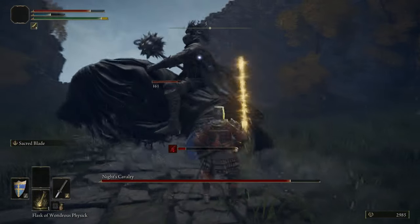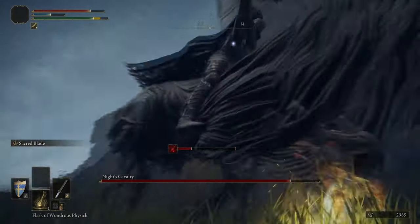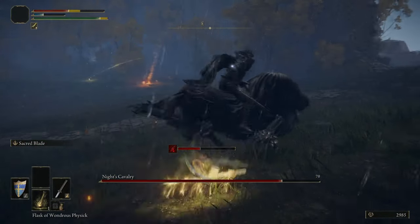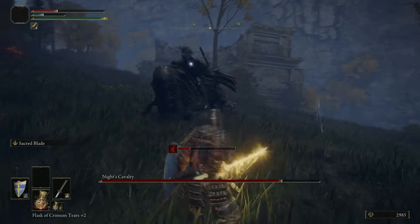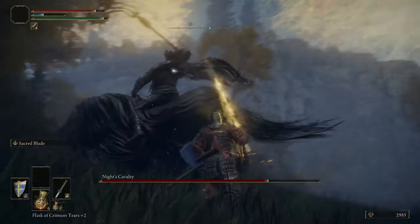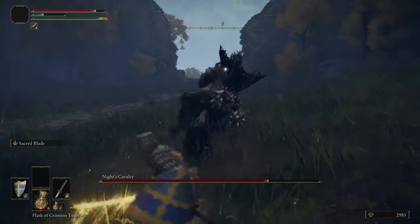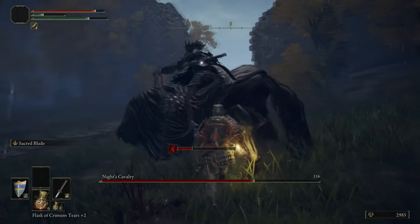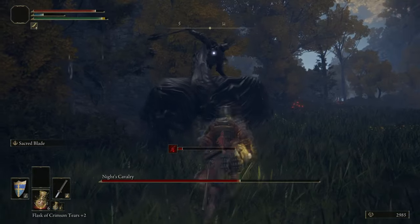Just to reiterate, the storm stomp technique that works on the other horse-backed enemies does not work on these guys. The general gist for fighting these things is just keep your block up. Sometimes it just hits past your block. Generally, blocking its attacks and then hitting after the block — so it's not necessarily a counter-attack, just block an attack. Being aggressive tends to be not particularly effective because it doesn't stagger via your attacks, but it will just hit you straight through yours.